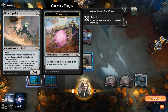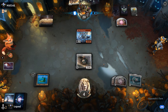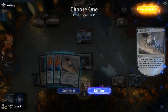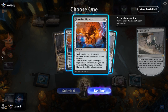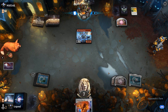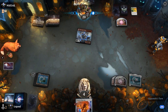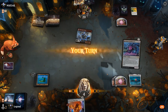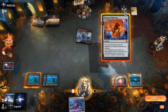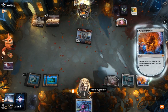We can activate this at instant speed. It blocks the Brutes for the time being. Lay Down Arms will gain us some life back, so we're not necessarily dead to an extra point of damage. And we found a Portal, so that's pretty good here. Opponent's not going to run out their Soldier into a known Portal, but yeah, still happy to play it and play a Bankbuster — that can pull us ahead.